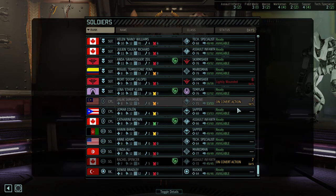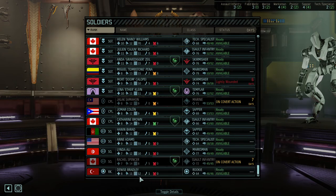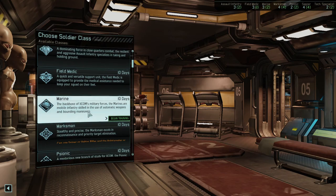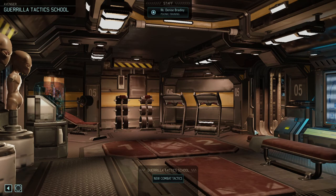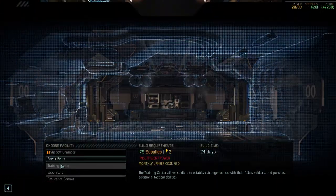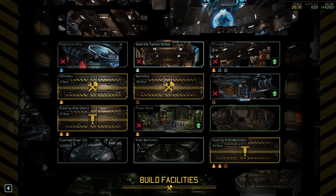I was just checking what we're missing — we're missing a Psionic and a Tech Specialist. I definitely would like a Psionic better than a Tech Specialist, so Denise is going to be a Psionic. We have 201 supplies. What would it cost to build a Training Center? 175 supplies — but we don't have enough power to do that.